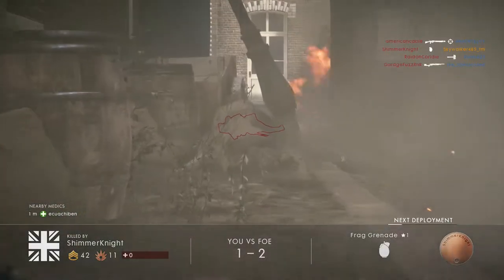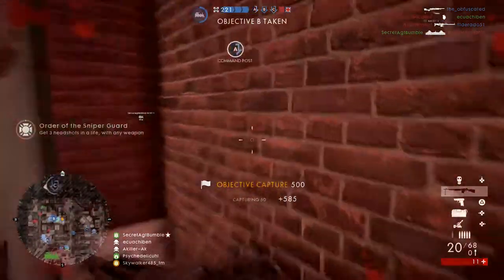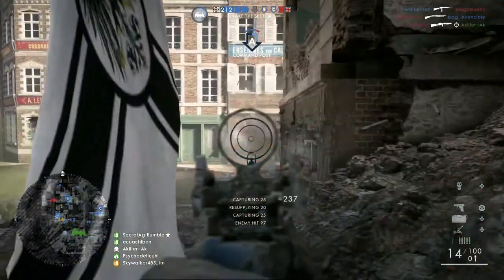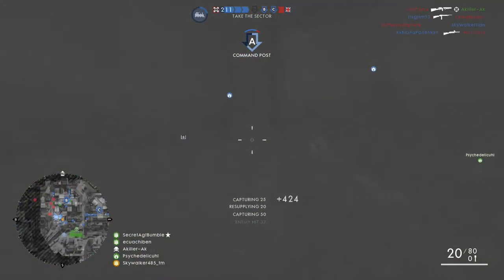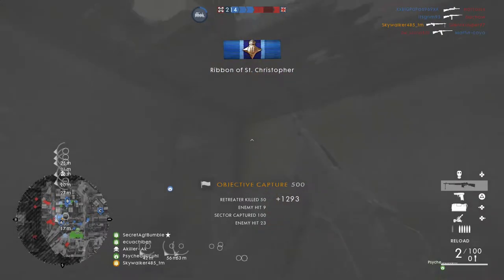As for the sidearm, I'm running the Modelo 1915 — it's the high rate-of-fire sidearm available to the support class. I like it a lot for those emergency situations when you run out of bullets, because that's going to happen with the BAR Storm. If an assault player charges you, you at least have a chance with the M1915, although it doesn't do that well at any kind of range.